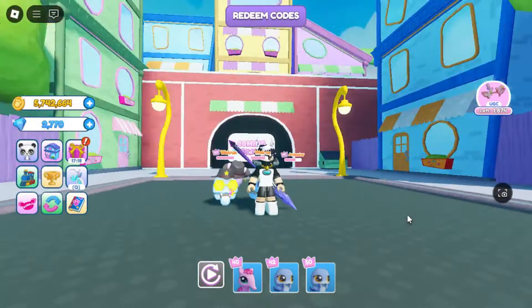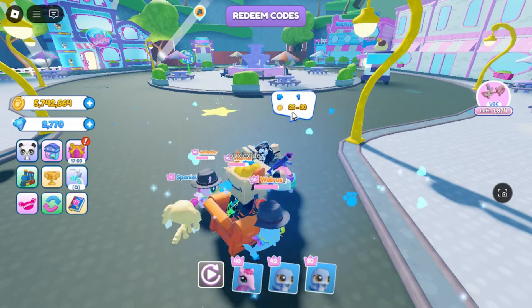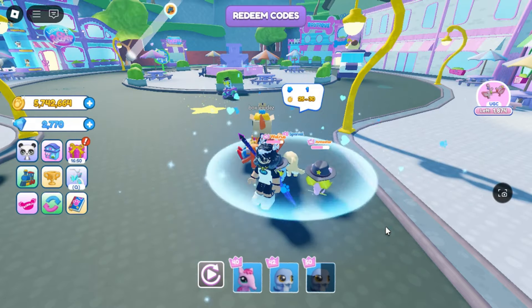After logging into the game, you will get a pet to use to earn coins. Click your pet to play with it — they will play in the playground area. For every pet that plays on the playground, you will earn some coins.